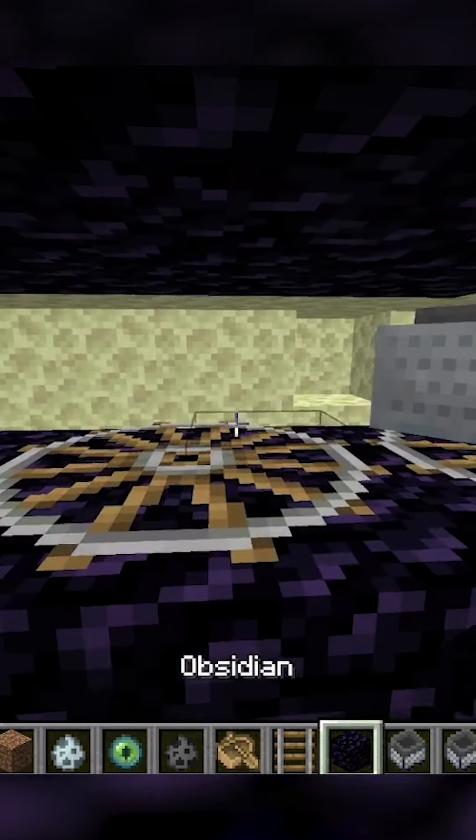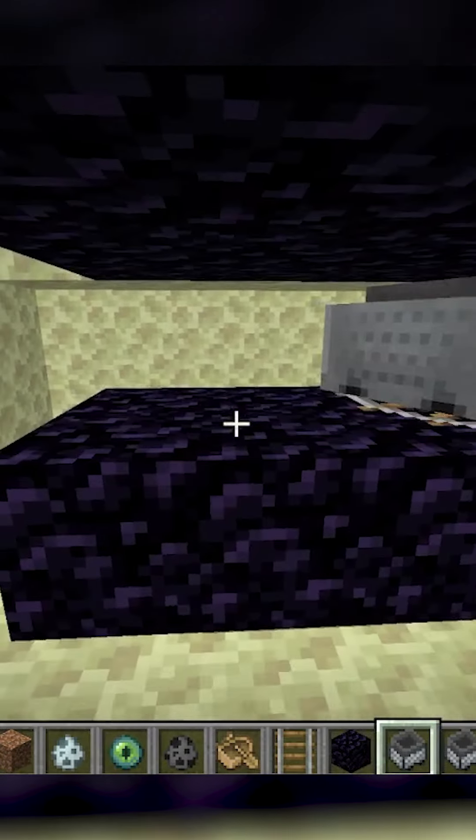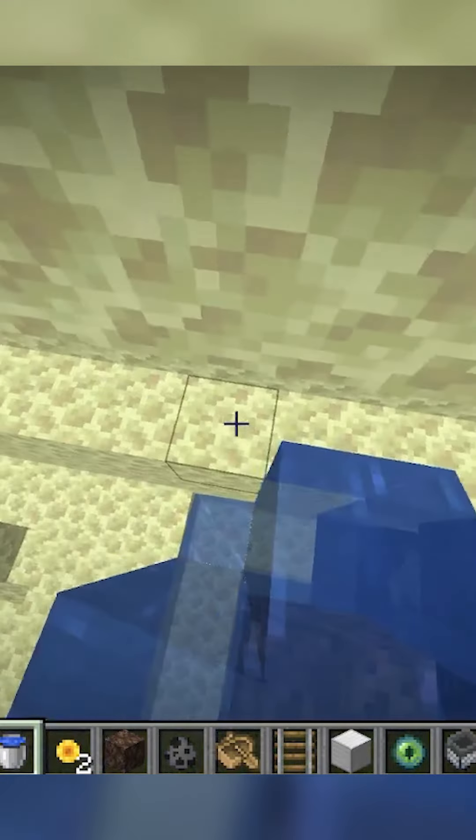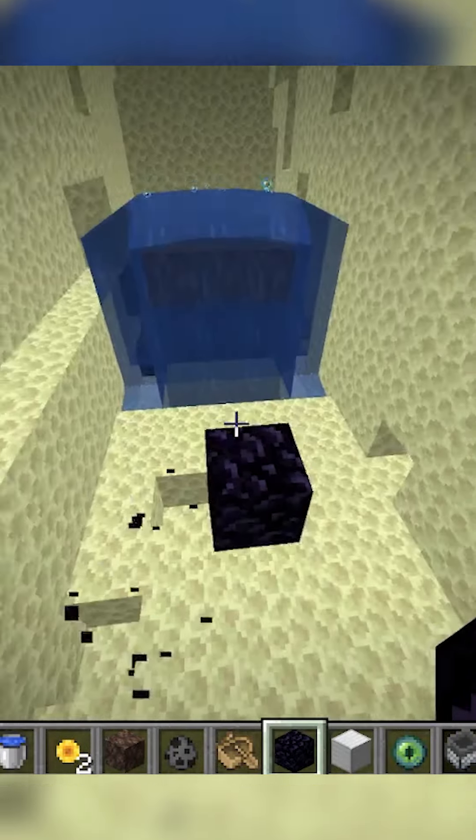Go to the end Obsidian platform and place a bunch of hopper minecarts under it, and then two away and one up on the east side. Place three Soul Sand with water on them, and seven away from the Obsidian platform on the east side.